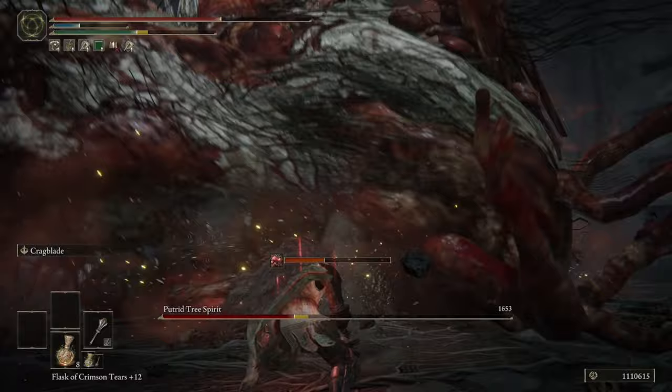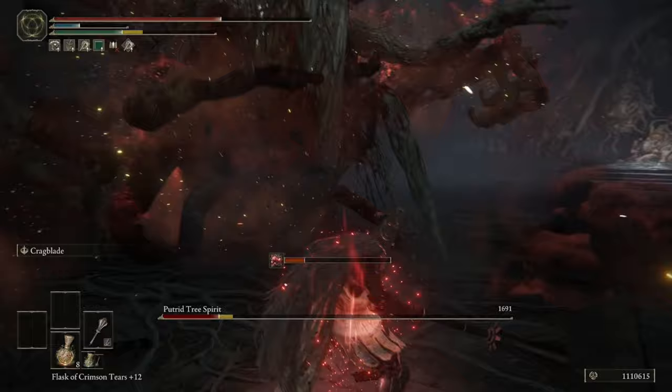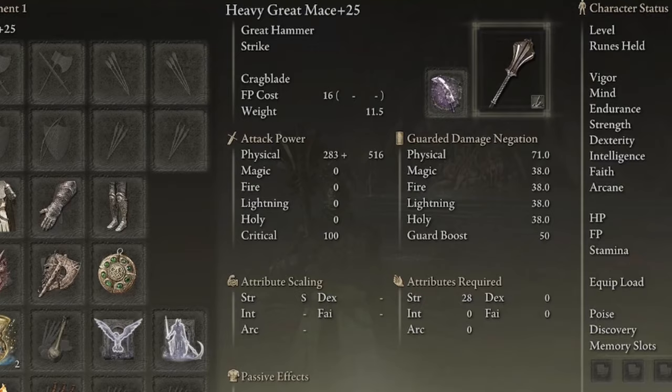You can summon Stormhawk Deenh and he will give you a 30% stance damage boost, which I highly recommend you do, but other than that there are no buffs that are needed. We are going to be using the Great Mace. I wanted to use a weapon that I had never used before and that I don't see a whole lot of other people using, and this mace was that.